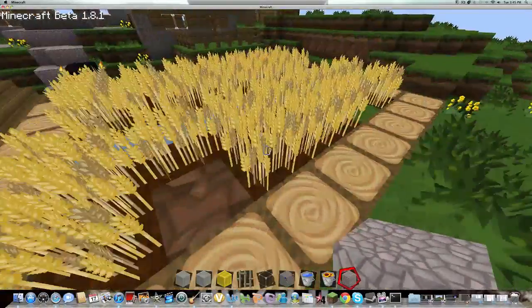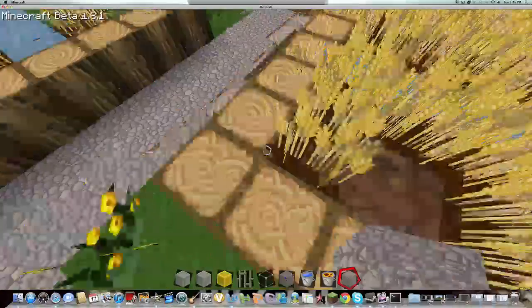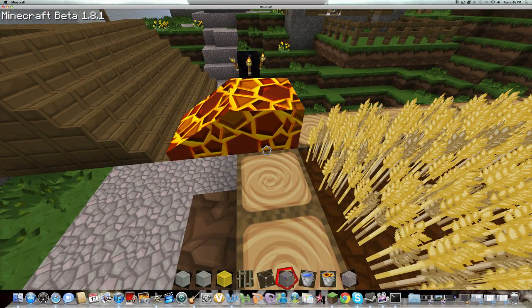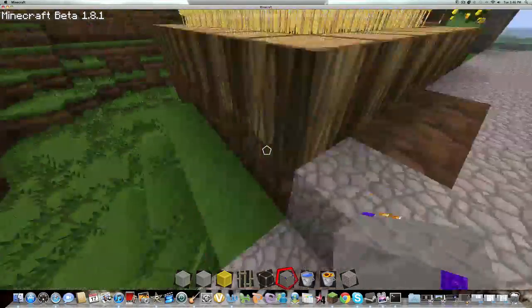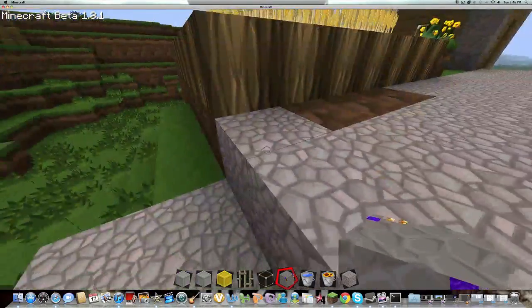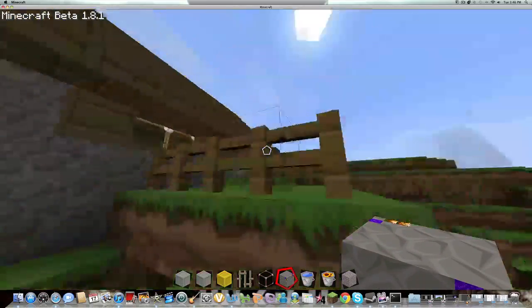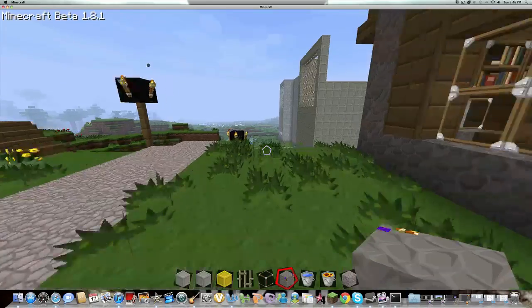The wheats look pretty epic, they look realistic. Oh, those I like a lot. The wood logs look pretty awesome. Grass looks as usual, and basically everything else looks usual.